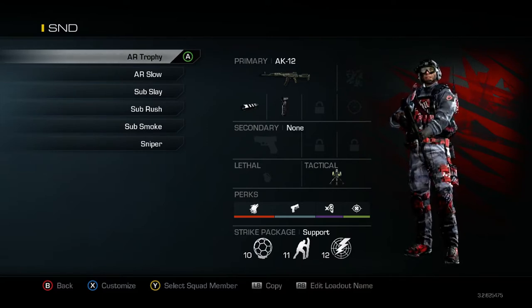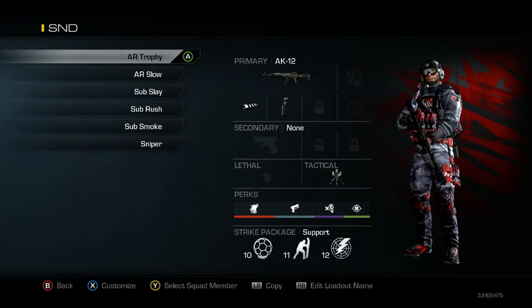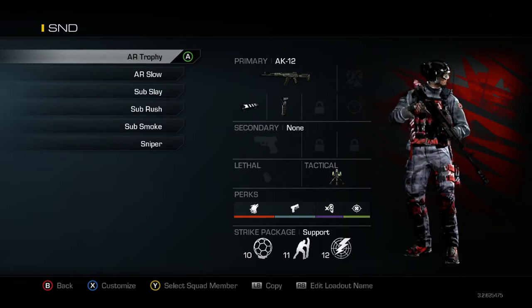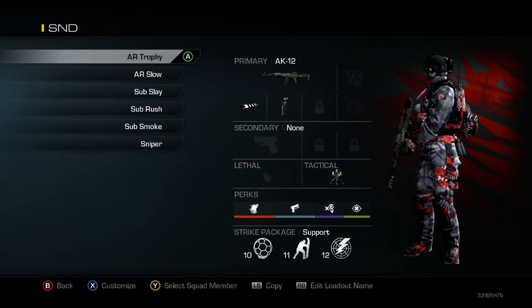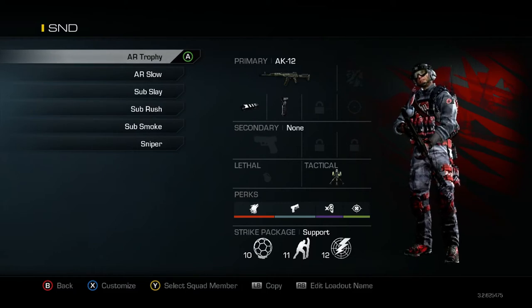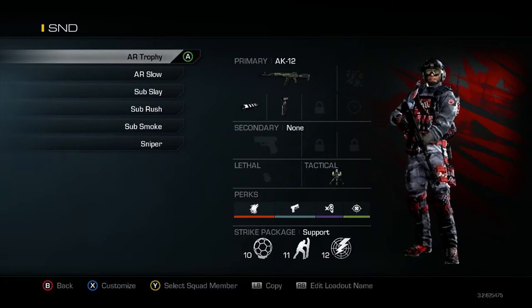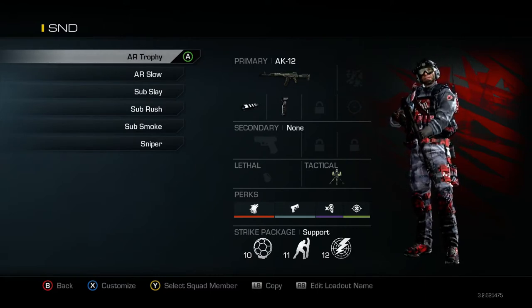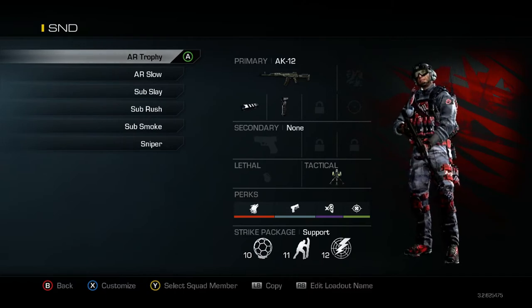It's a fairly mobile class. I'm a little slow-moving because I don't have Marathon or Lightweight, but that's okay. I've got Focus and Dead Silence, so nobody can hear me moving. The Strike Package is Support, and I got the Night Owl, Squad Mate, and Ground Jammer. This is what all the pros are using right now. It's hard to get anything in the Assault Strike Package because everything's banned all the way up to like seven kills. You can shoot the Night Owl and Squad Mate out pretty easily, but you can't really take out the Ground Jammer.